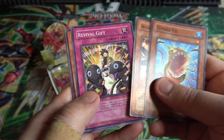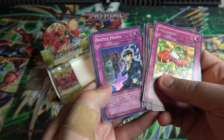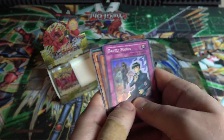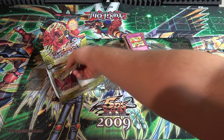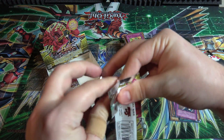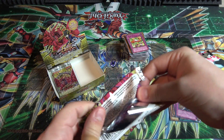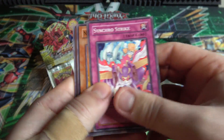Cursed Fig - the most terrifying card in this set. Apoqliphort and Battle Mania - another super rare for us, pretty cool. We have about a fourth of the box left. I'm trying to think what else we could be missing. I guess we can still get an Ultra Rare, that's about all I can think of.